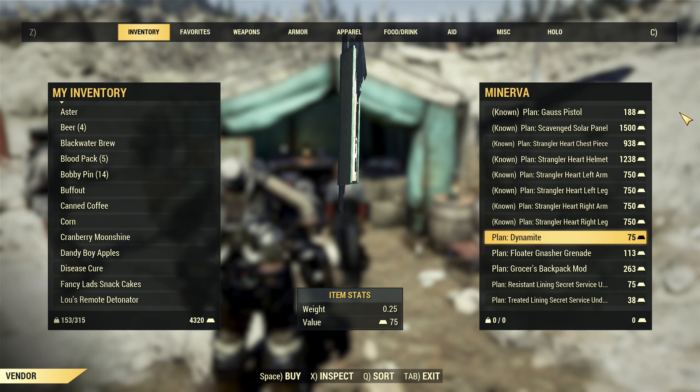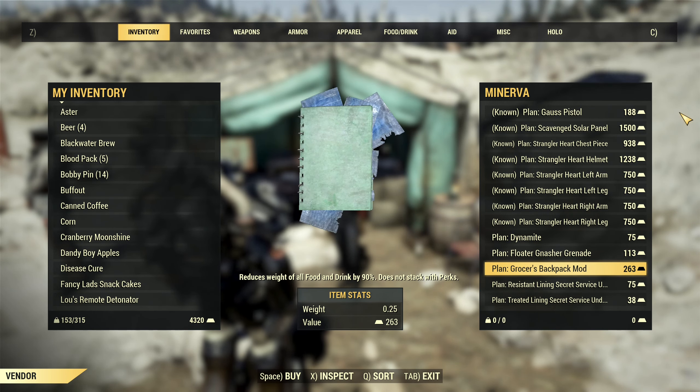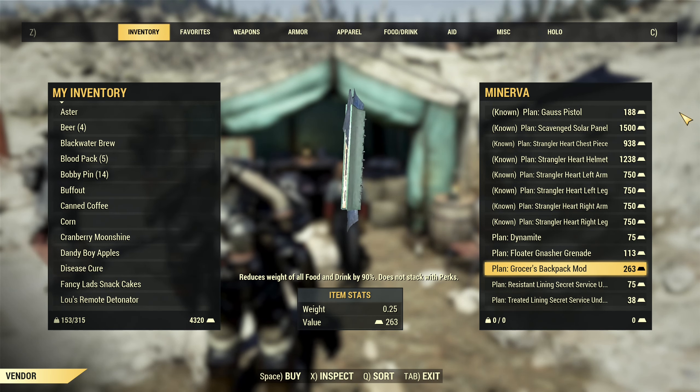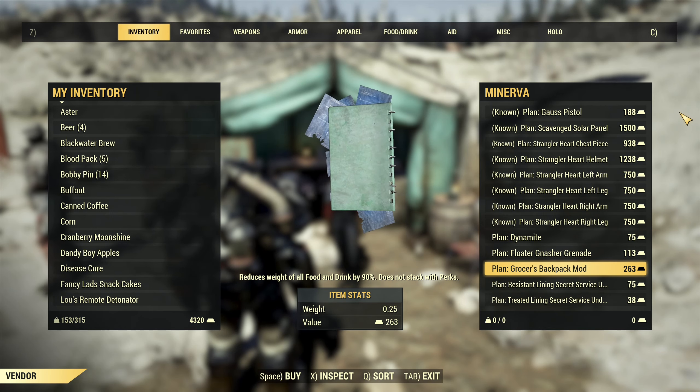After that you can buy the plan for dynamite, floater gnash grenade, and the grocer's backpack mod, which is very useful — just 263 gold bullion if you don't have it yet. Definitely you should buy it.